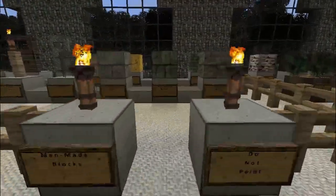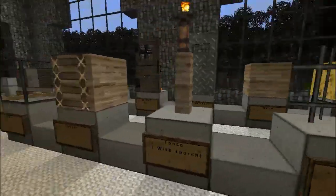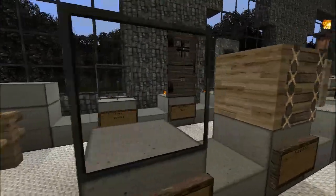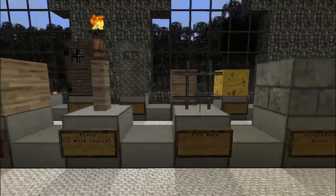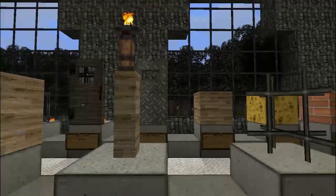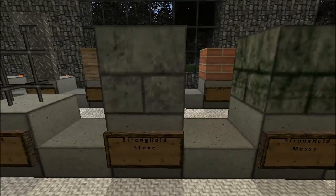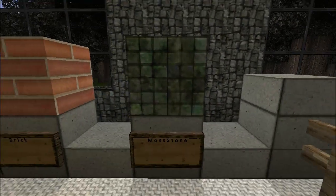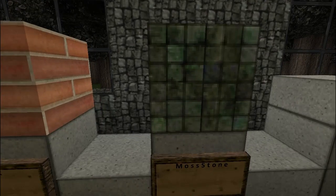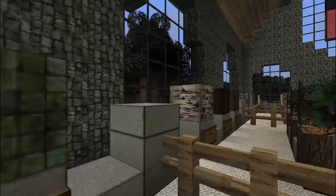Blocks: glass — wow, okay, that's interesting. Leather fence with torch — torch looks nice. Iron bars, stronghold stuff. Here we have mossy cobble — I don't like that. I don't like that. This cobble is too straight, too square.